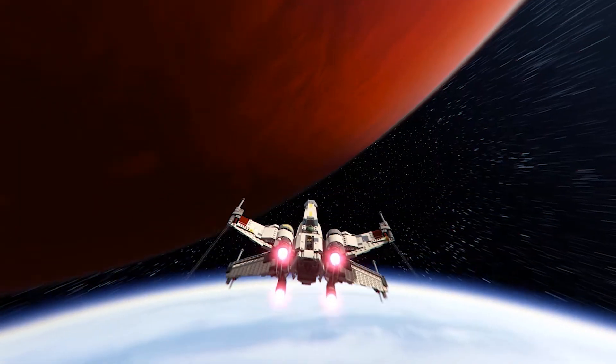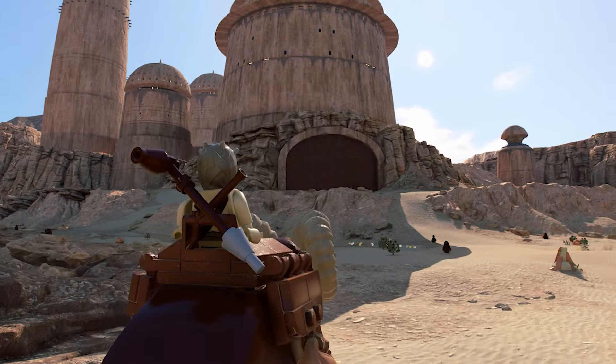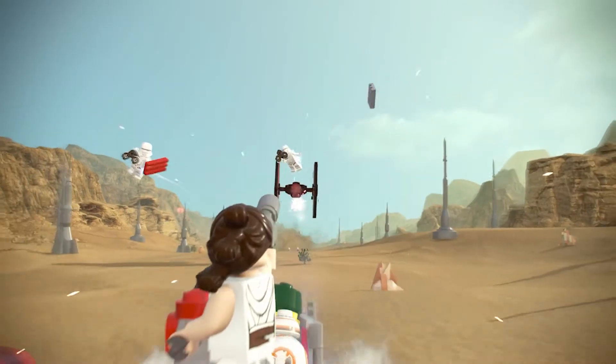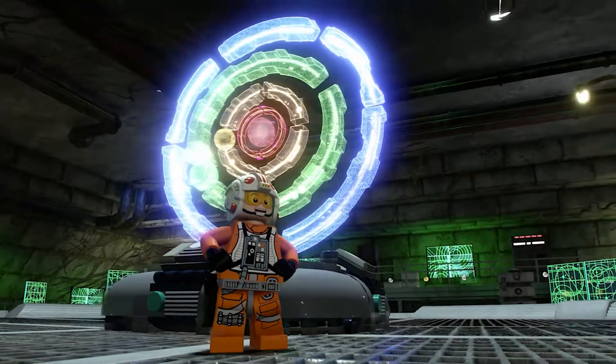In Lego Star Wars The Skywalker Saga, we had an incredible opportunity to build planets — planets that we'd been to in our imagination, planets that we'd loved as fans of these stories across nine movies. One of the big things we wanted to focus on when we started this game was freedom. We wanted to blur the lines between levels and open world exploration as much as possible, so that it felt like one big cohesive galaxy.